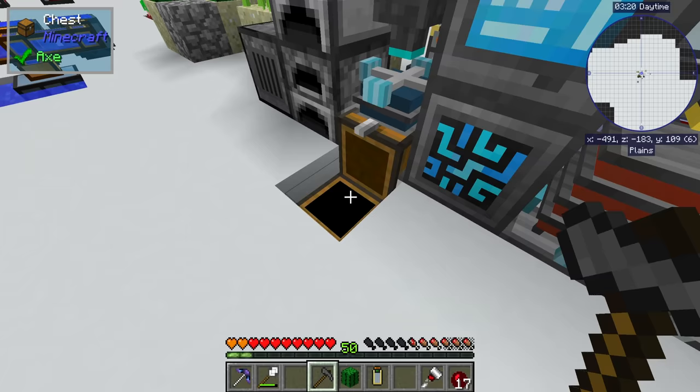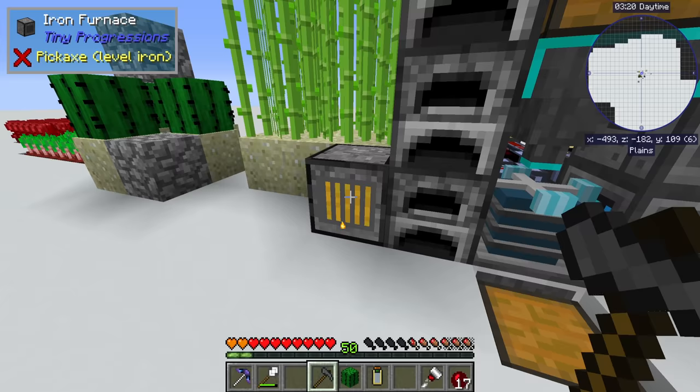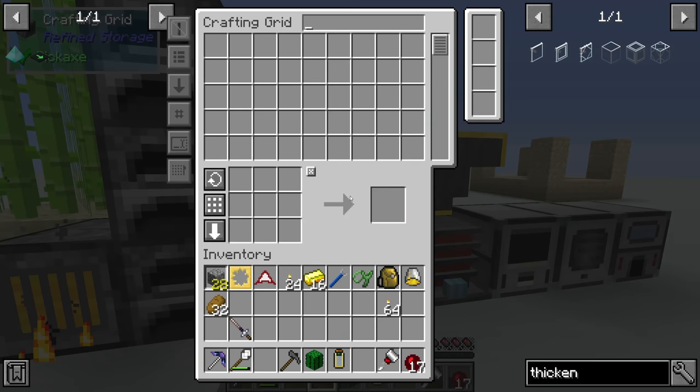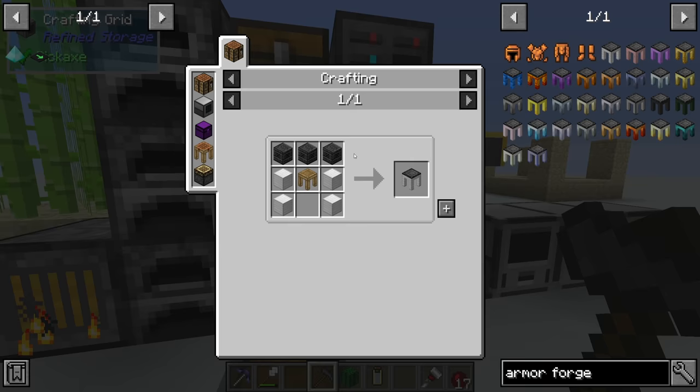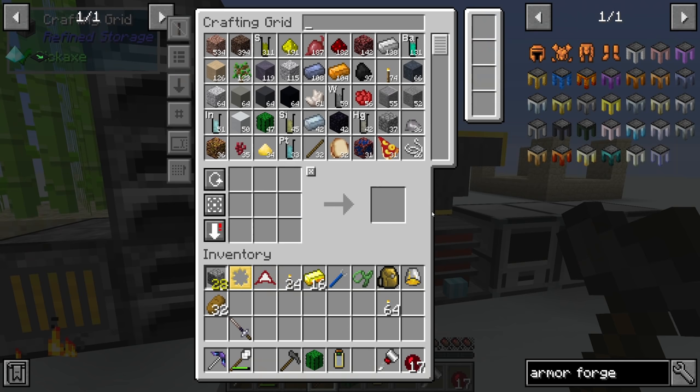While we wait for that to smelt up, if we're going to get into Tinker's Armory we're going to need the armor forge, which is made very similarly to the tool forge from Tinker's Construct. It's three seared bricks and one armor station, which we can make fairly easily with a crafting table and some blank patterns.